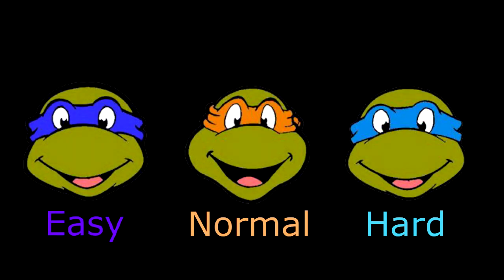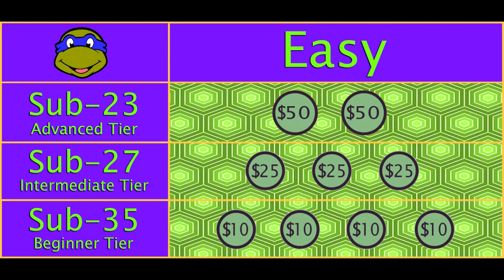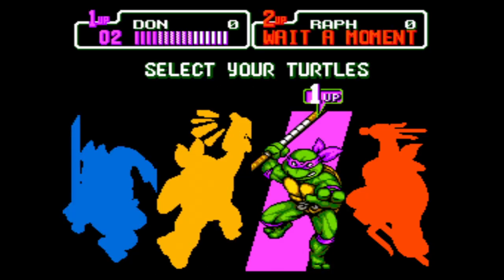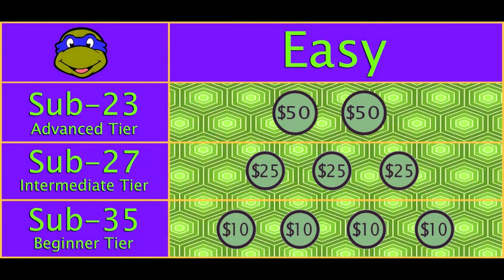We have 3 sets of bounties for everyone to collect, one for each difficulty. There are 3 tiers separating players' potential for climbing the ladder. A new runner can claim up to 3 spots per difficulty, but people who have established runs on the leaderboard above a certain tier level do not qualify for the lower bounties. Although Rafael is the most recommended turtle choice, new players can choose to use the other turtles in the lower tiers and get a feel for them.